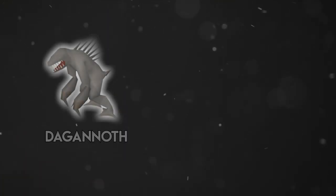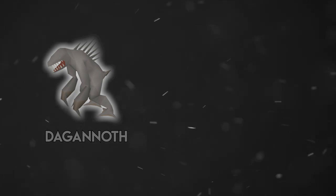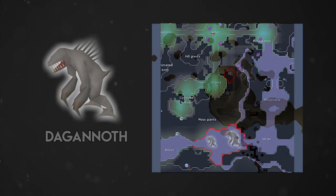Next up are the dagganoths. I'm not really including many bosses in this series, but for dagganoths, if you have the levels and time you can go kill the dagganoth kings. For a lot of experience very quickly, you're going to want to do dagganoths in the lighthouse dungeon. The dungeon down here has a ton of dagganoth spawns — you can set up a cannon and probably finish a task in around 20 minutes. This is your fastest choice for experience.